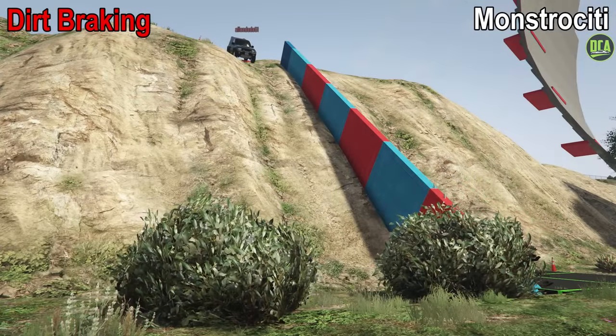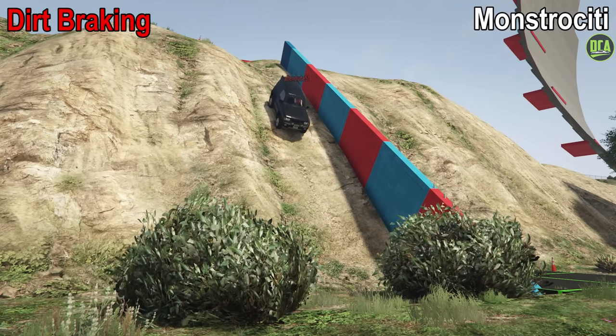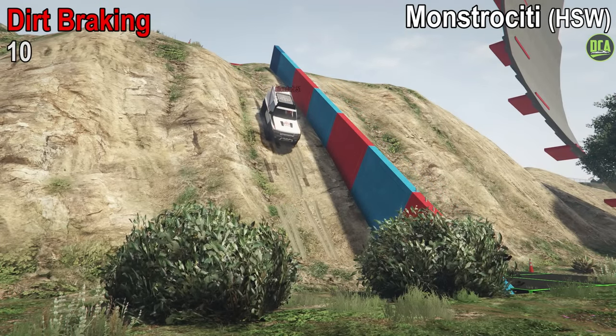Continuing to dirt braking, it's actually really good — very surprising. It stops well before the markers at the bottom, which gives it a 10 out of 10. The HSW variant is about the same. When it comes to braking downhill, the HSW brakes provide little to no benefit compared to the maxed out normal brakes, because it becomes more of a game of traction and the weight of the vehicle rather than just the full power of the brakes.